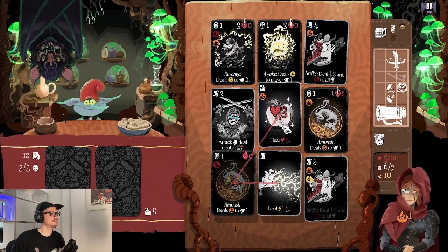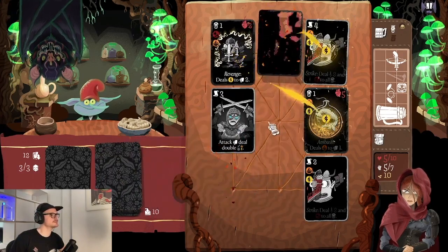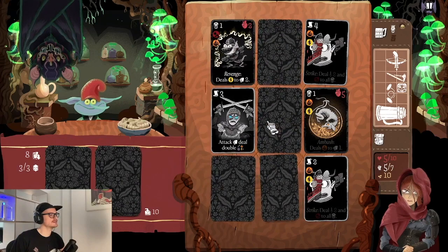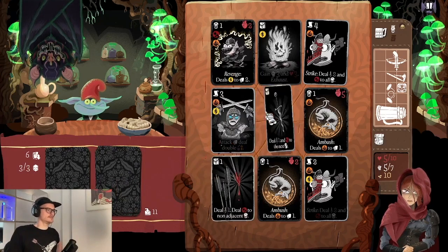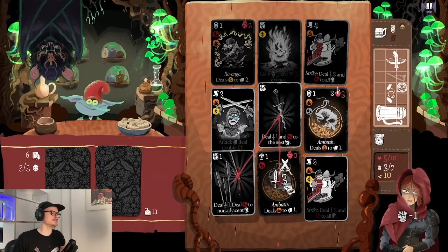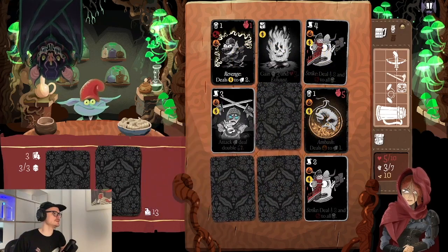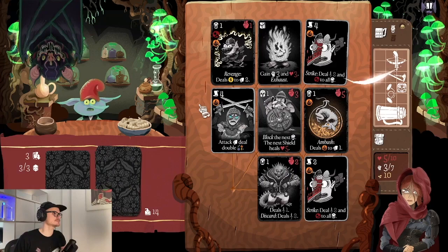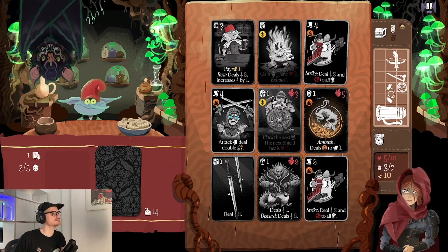Let's get rid of this card and maybe replenish some health — get rid of this one specifically because it targets my cards with shock. I don't want to shock my healing cards. The crossbow takes out another one. He's almost dead, and now he's dead from the crossbow. There's the barkeeper. My health replenish card got shocked, which is not so good.